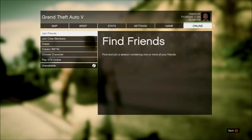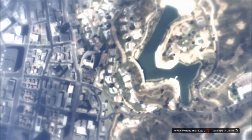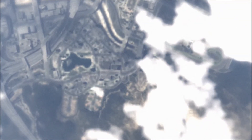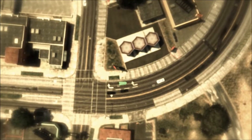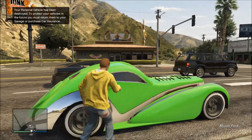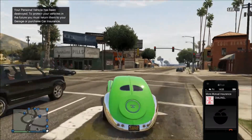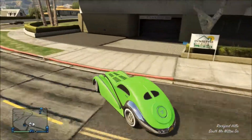Step number one, you need to go to an invite only session. If you spawn on the streets with your car outside, you need to get the vehicle in your house, because if you don't do it the money glitch will not work. So drive your car in your house, in your garage.